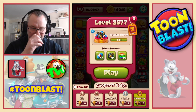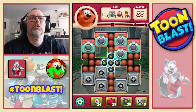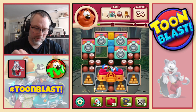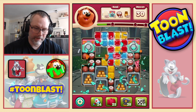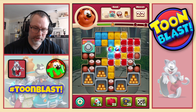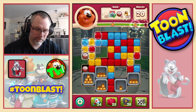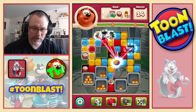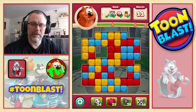We now move on to 35.77. We need Bubbles, Washers, Coconuts, and Bars of Gold. Large bomb to start. Disco ball rocket combo, another disco ball rocket combo. Puzzle complete with three stars. 92 yellow blocks.